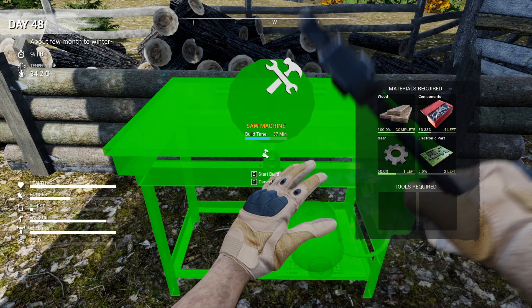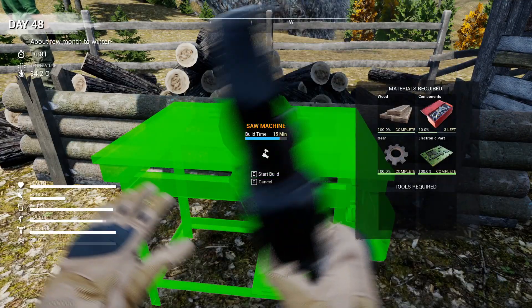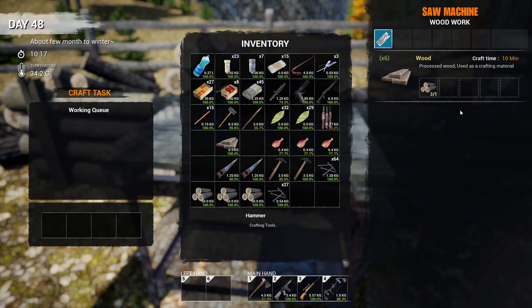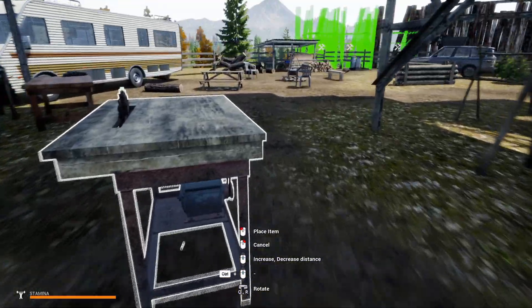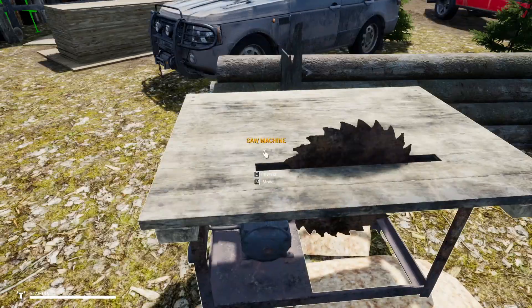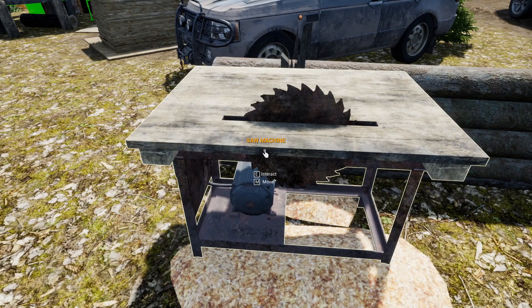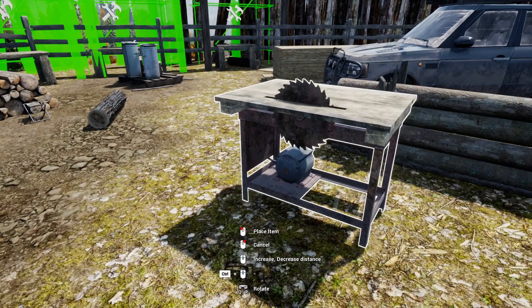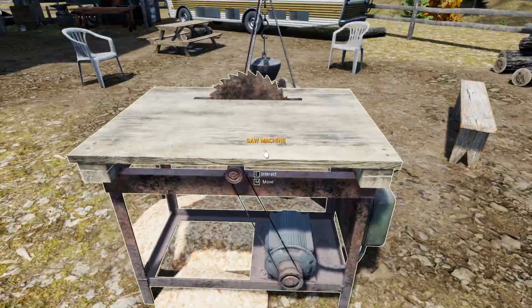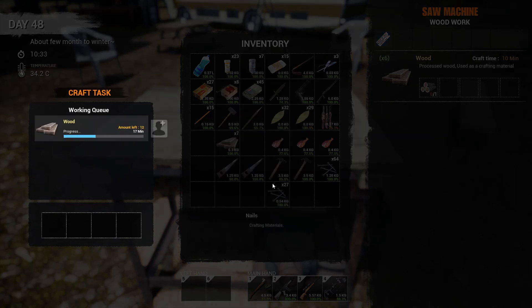Alright, saw machine — let's see if we can get this thing up and running. I need four more components. There we go, all done. The big question is: can we actually put logs in here and get this to work? I don't see anything that says it needs electricity. Let's place it over here. The blade's a little too close — I don't want the blades right by me. Okay, will you work? Yep, it works! Doesn't need any power.